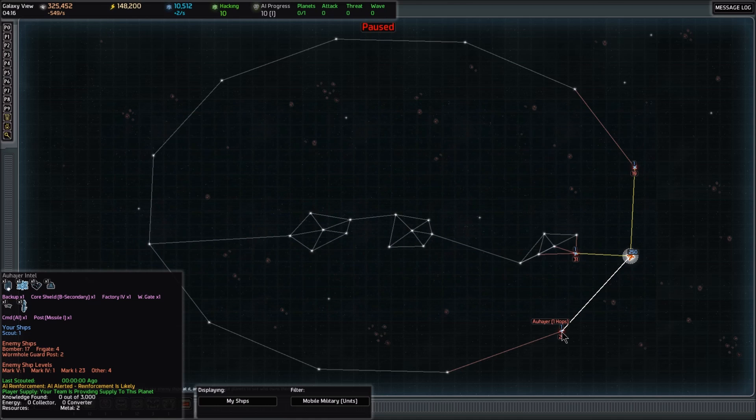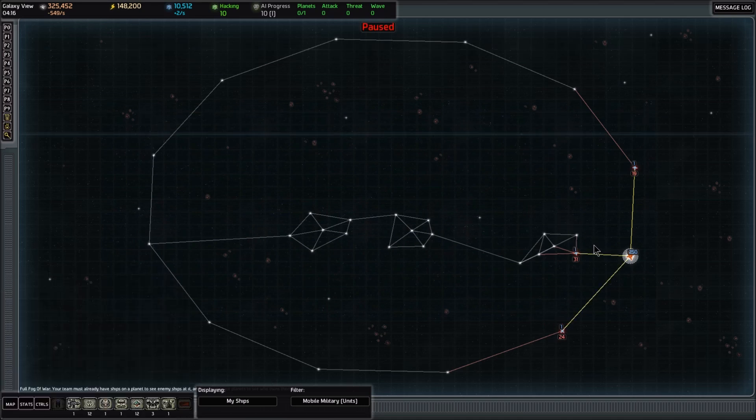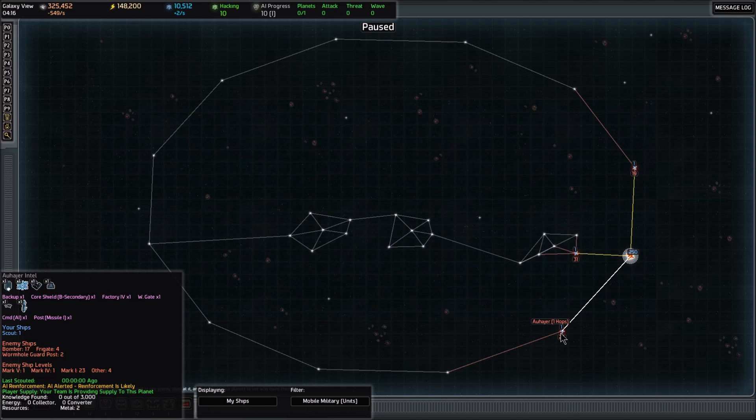The third system has a backup — something we could hack into to get another type of ship, which we'll want to do later in the mid-game when we're able to do hacking. It also has a core shield B secondary and a Factory 4, which is a very, very important building that allows us to build very powerful ships later on. We will want to take this system, but not until we can hack that backup. So that's a later priority.